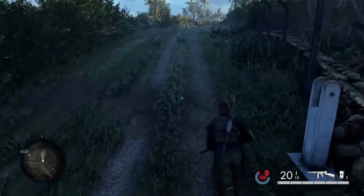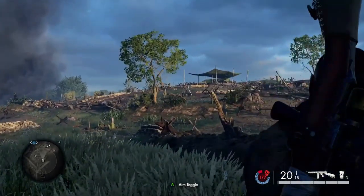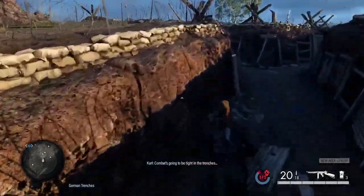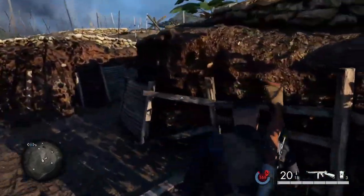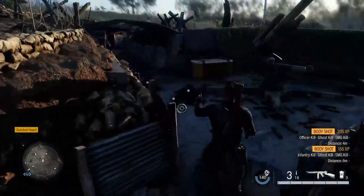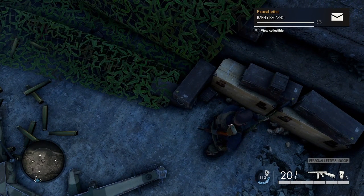Come out of the barracks and wander up past the watchtower. There are trenches to your left — combat's going to be tight in there. There are guards roaming around these trenches, and near the anti-air gun there are more personal letters.